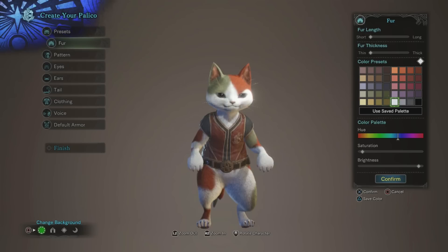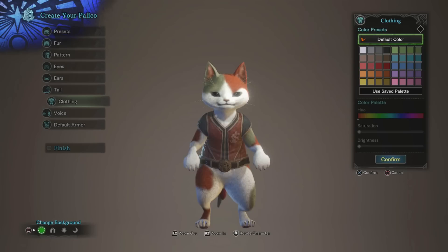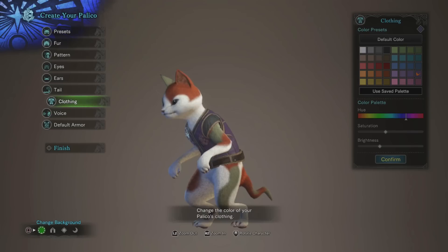I could totally just make him a green cat with a white spot on his eye. Or I can stick with white — I got attached to white while I was sitting there having it as a default, so I might just stick with that. Clothing — oh, we're not picking a type of clothing, we're just picking a color from the list. Make him match the uniform, I guess, because my character's got that.